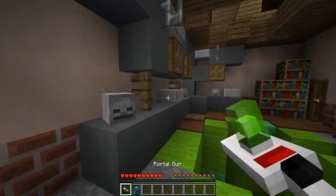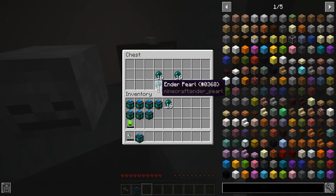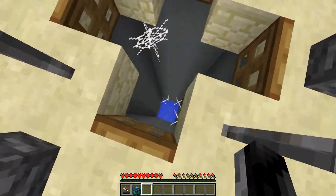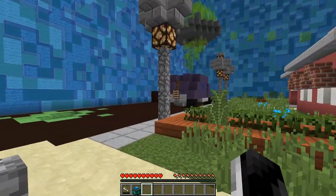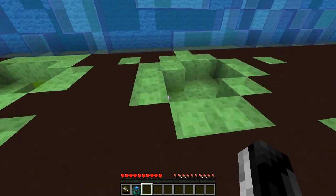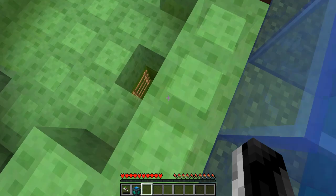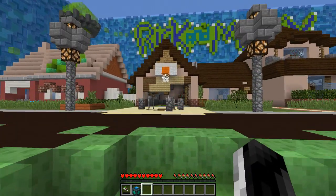I do need some more enderpearls for my portal gun. He did give me one — yes, he trusted me. Just kidding, I stole it from Rick. What's down here? Oh, this place has seen better days. There's a lot of goo and slime everywhere. Wait, what's this? Oh, is this where I'm supposed to start?